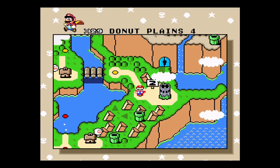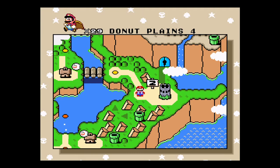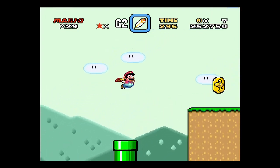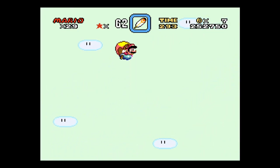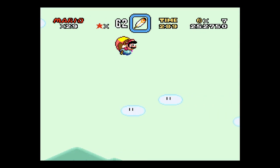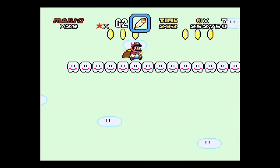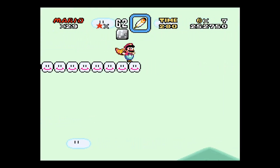Alright, so last level in the normal path is Donut Plains 4. There's gonna be another one. I think there's some pipe that blocks the path flying all the way. We'll see how good my memory is.